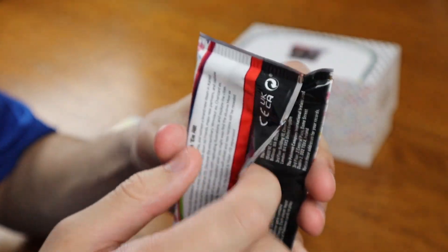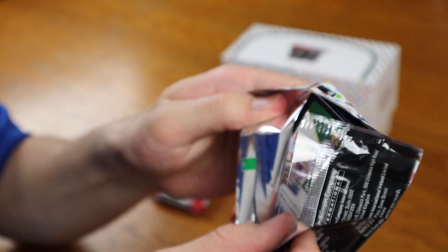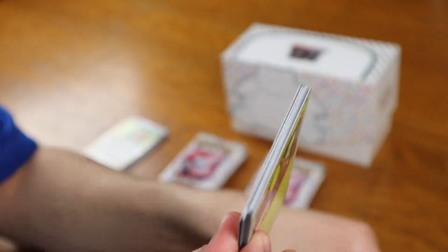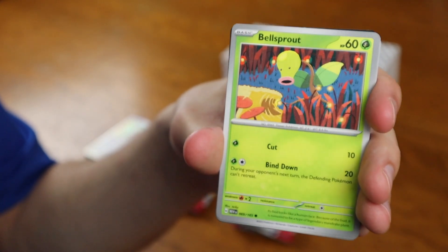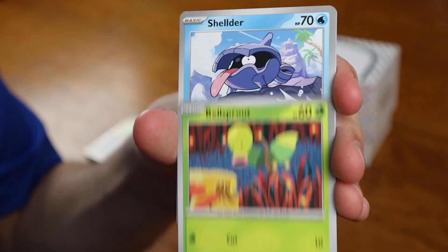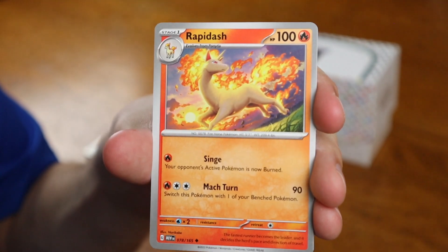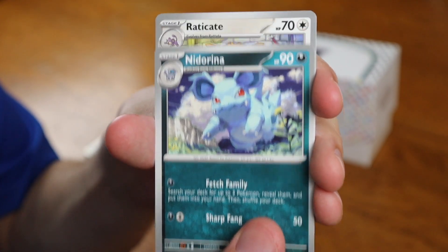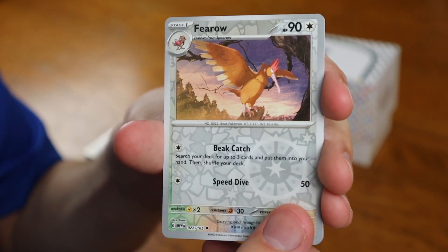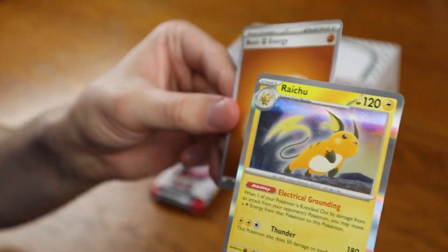Seven packs remaining, let's see how many more cool Pokemon cards we can get. This set is really awesome for only including the original 151 Pokemon — anyone who is an OG to Pokemon would know that was the original number of Pokemon in the original games. We got Bellsprout, Shellder, Horsea, Nidoran Male, Rapidash, Nidorina, Raticate, Farfetch'd Reverse, Gloom Reverse, and a Holographic Raichu in the back. The pulls have at least been different, so we're collecting a good chunk of the set.